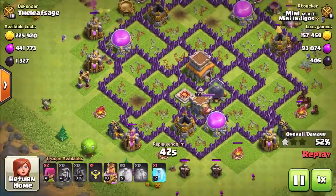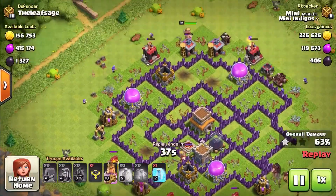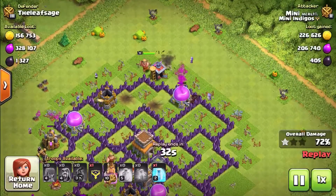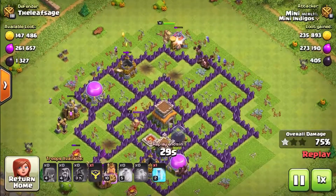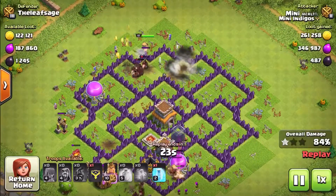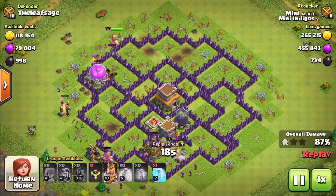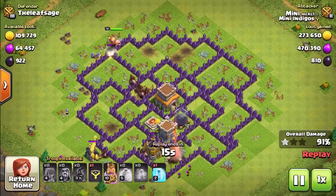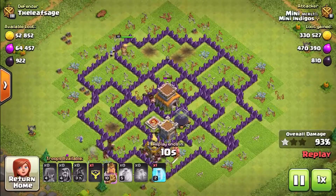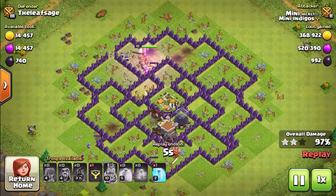At this point, if our Hogs had failed to get through the base, we'd put some Wizards down at three o'clock and nine o'clock, and the Barbarian King at 12 o'clock, just to make sure that the King goes into the base. If we hadn't gotten rid of all the defenses, we'd be relying on him to get to the Town Hall. It's a good thing to remember if you want to seal a win and get at least one, or maybe two stars. This is a great attack strategy on Town Hall 8, often getting three stars. On a Town Hall 9, you can usually manage two stars — so a very reliable attack strategy.